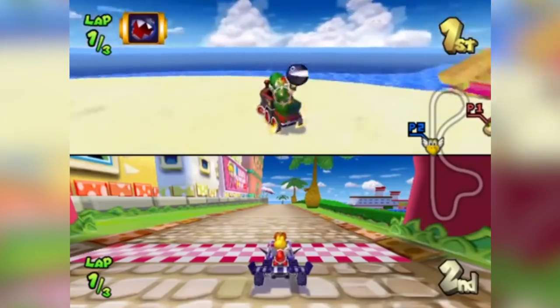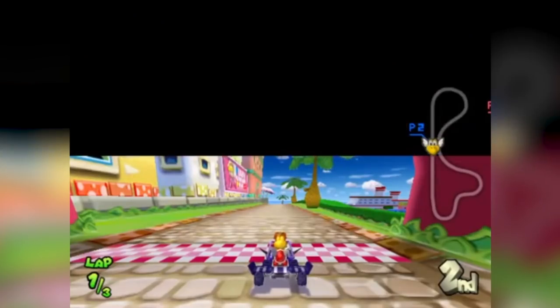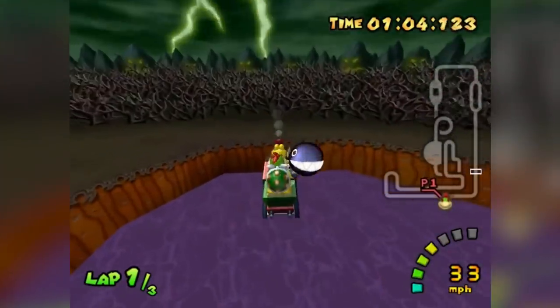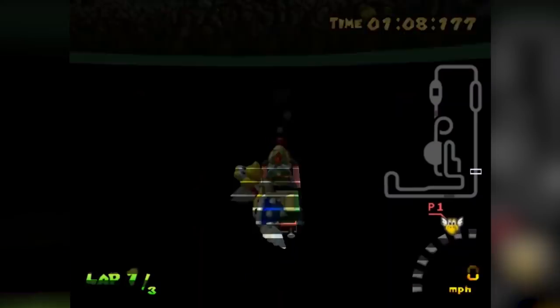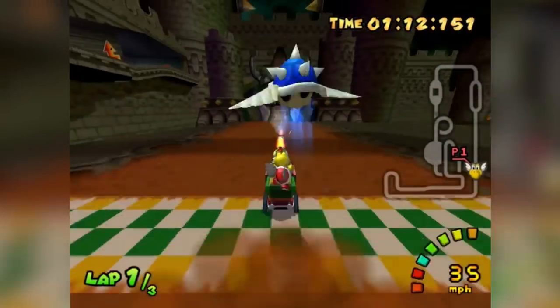In Mario Kart Double Dash, finding a way to go out of bounds is very special because rather than placing you at a nearby respawn point, Lakitu places you right behind the finish line. While it does place you at the finish line, it doesn't count as finishing a lap.